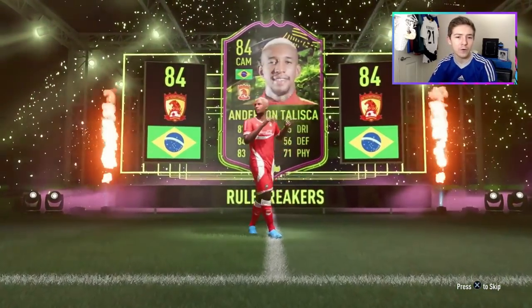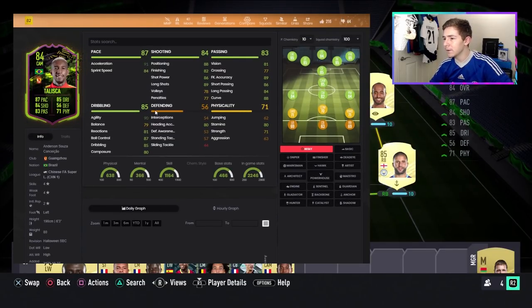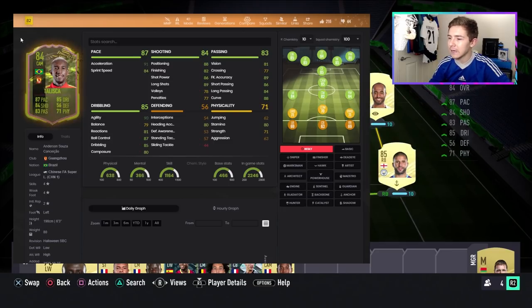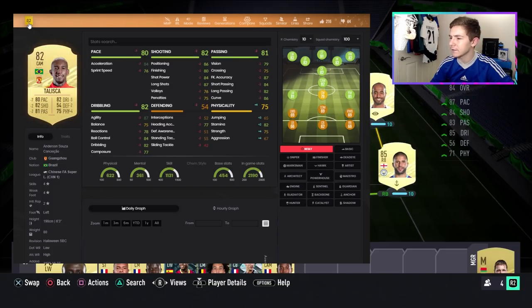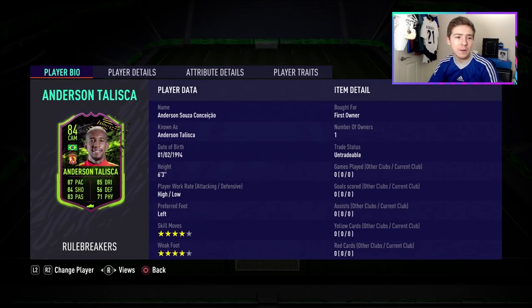Anderson Talisca is now in the team. Before we look at that, let's compare this card to his non-inform. He's been given a very big boost in the pace department. Interestingly, they've actually downgraded the physicals, which is something to note. But I'm liking the pace boost and the dribbling boost as well, although the dribbling ones aren't particularly outstanding — just minor boosts. Nice looking card with four-star skills and four-star weak foot.